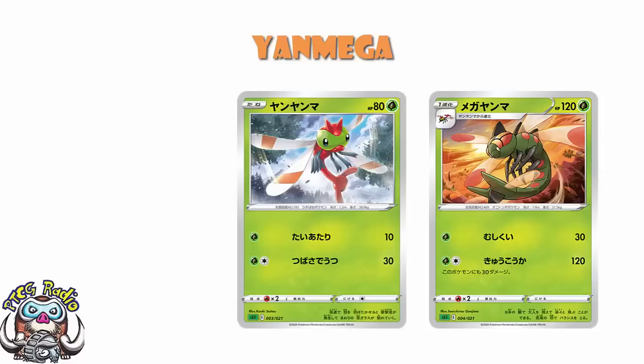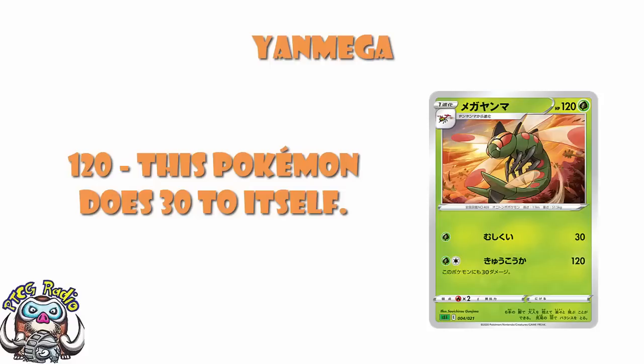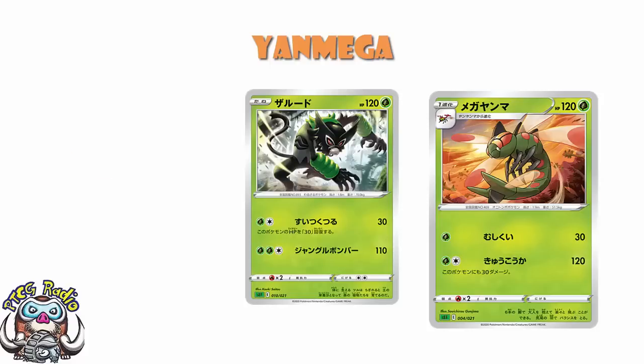As for the Yanmega, there are some things to like here. 120 HP is alright for a stage 1 — we'd rather have 130. But we've got free retreat here, and it's always nice to have free retreat. 1 energy, 30 damage is not good, but 2 energy, 120 damage really is. We talked about Zamazenta from this particular deck, and I told you that Zamazenta having 120 HP, retreat cost of 2, free energy, 110 wasn't good. Well, this is essentially that. It's a stage 1, but when you add in the free retreat and the fact that you do more damage for 1 less energy, come on — that's a pretty good deal.